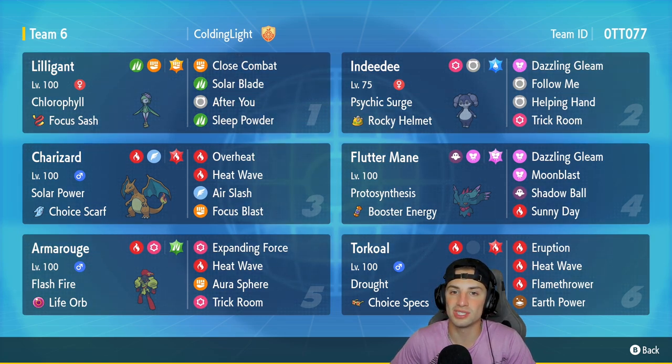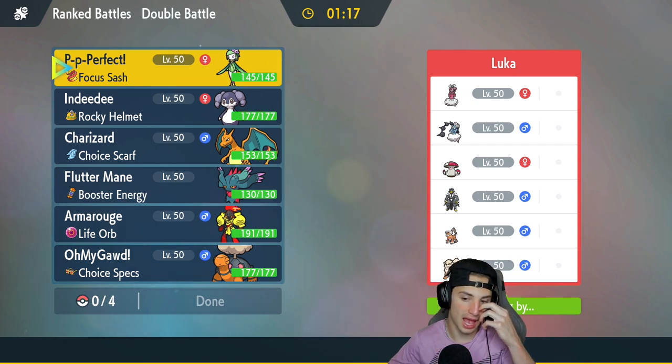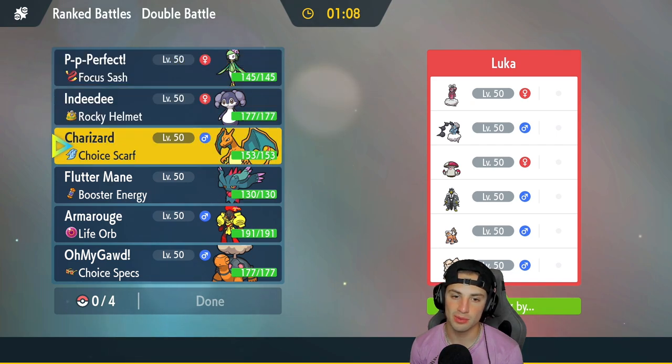The rental code is in the top right hand corner. Let's hop on that ranked double ladder and grab some wins! First match — we're going up against a pretty cool team. They got three of the Genies: Enamorus, Thundurus, and Landorus. They also have Urshifu, Amoonguss, and Arcanine. Arcanine is probably going to come out for Intimidate purposes, but our whole team is special attacking besides Lilligant and Torkoal.